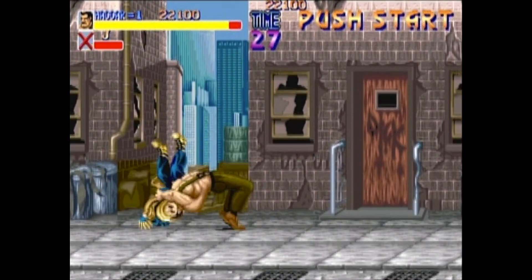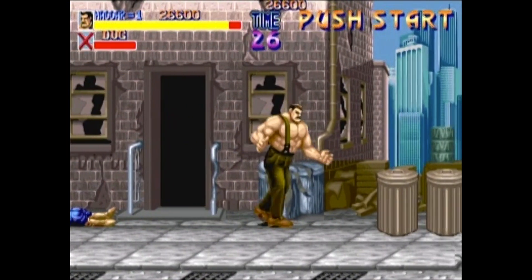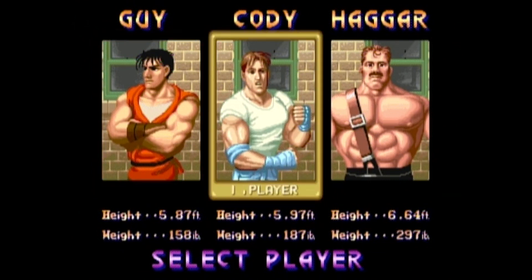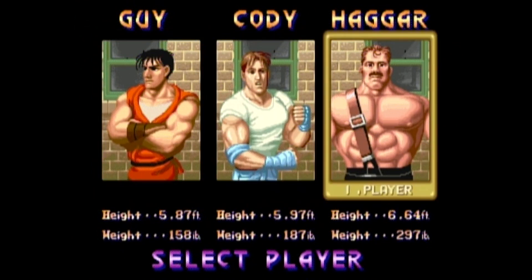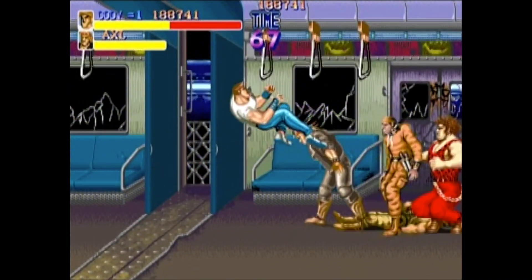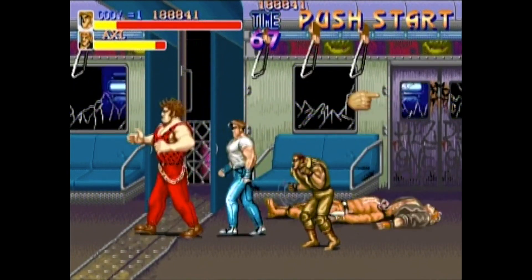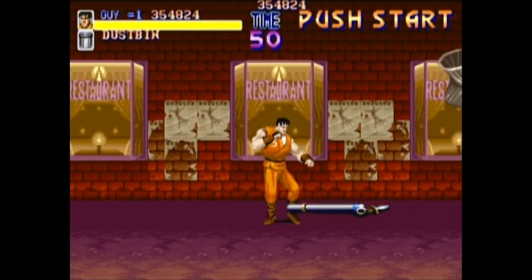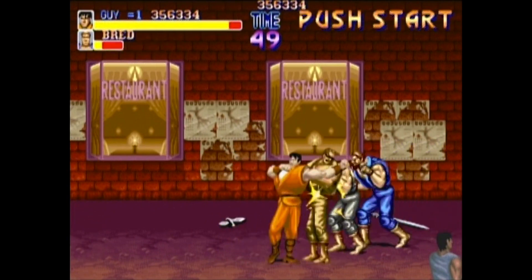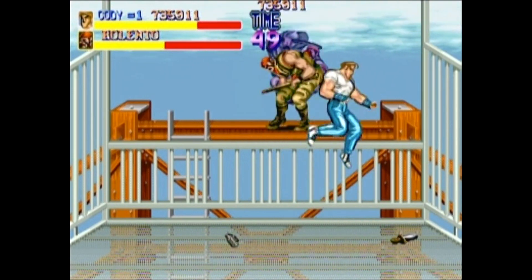The beat-em-up that really revolutionized the genre has got to be Final Fight. Released to arcades in 1989, Final Fight started development as a Street Fighter sequel, but after the success of the Double Dragon franchise, they changed directions. You'll play as one of three fighters taking to the streets of Metro City to rescue the kidnapped daughter of Mayor Mike Hager. Each fighter features his own unique fighting style and attributes, and enemies are pretty varied so things don't get too repetitive. The stages are filled with destructible objects containing power-ups like health pickups and weapons. Each level ends with a boss battle, and this is usually where I lost most of my allowance as a kid.